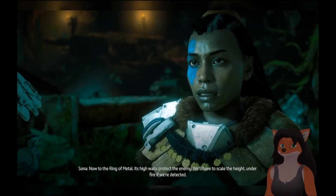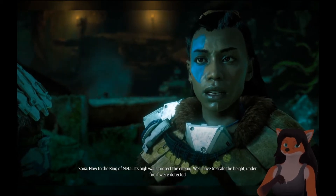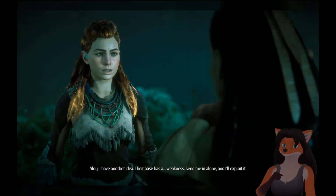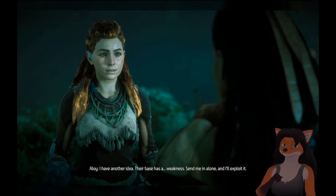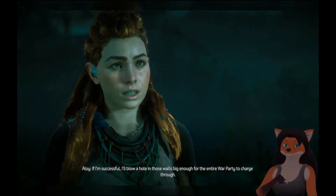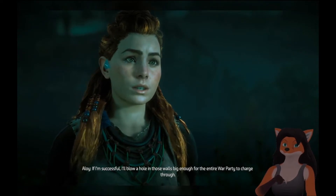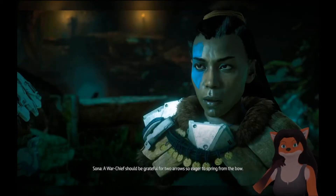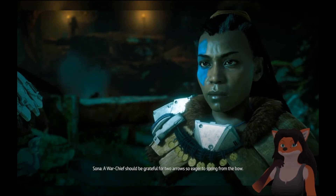To the ring of metal. Its high walls protect the enemy — we'll have to scale the height under fire if we're detected. I have another idea. Their base has a weakness. Send me in alone and I'll exploit it. If I'm successful, I'll blow a hole in those walls big enough for the entire war party to charge through. Sounds like a plan, so long as I get to come with you.